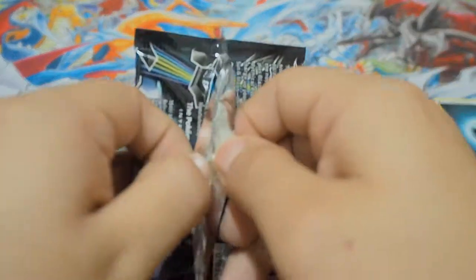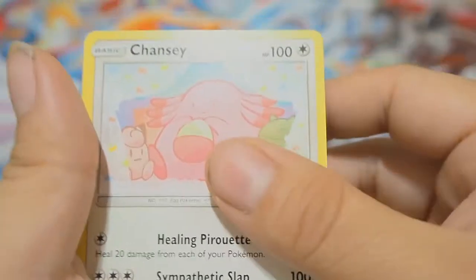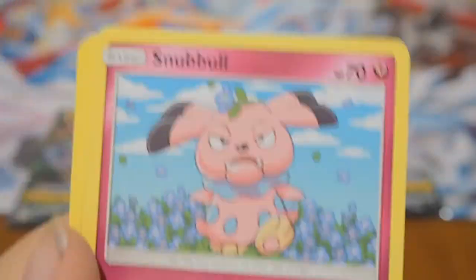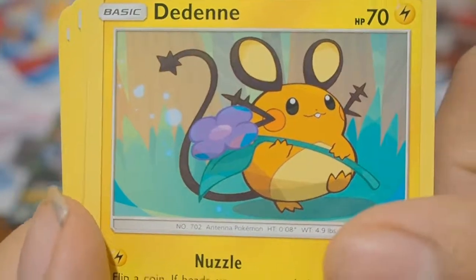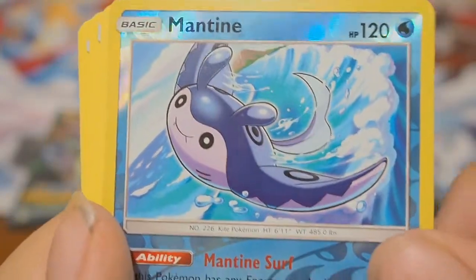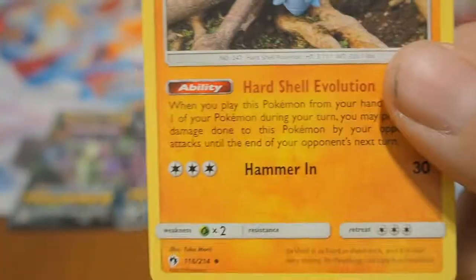Next up, Zorua pack. Here we go — Chansey. I really like the artwork. Swinub, Make a Mess — that's a nice attack. Rout. Bagon. A Deino. Some really cute Pokémon. A Cyndaquil — I love Cyndaquil, I used to love that generation. And a Reverse Holo Mantine, Espeon, Energy, Pupitar. Let's see — Heart Shell Evolution: prevent all damage done. This might be good. It's a Lampent. A Grovyle. And there's your code.